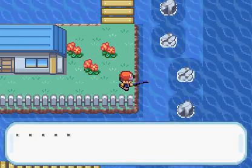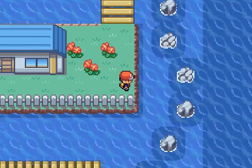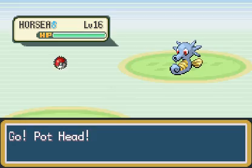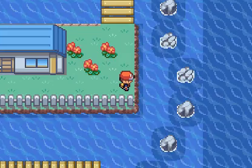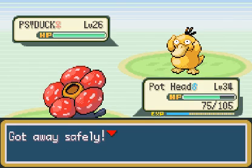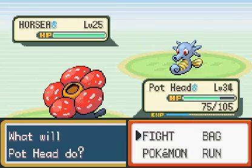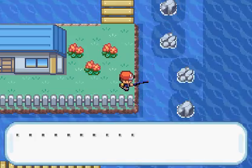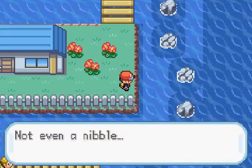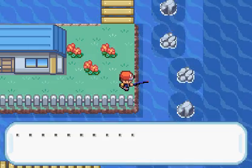Kingler has one of the highest defense stats, I'm pretty sure — actually the second highest defense. Okay, it hates me now. Is there no more fish in the sea? It's more Horseas. Psyduck. It's just like, wow. Apparently you can actually run into Kingler in this game, but I want to actually be able to train it.